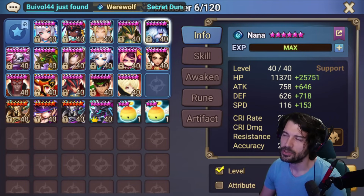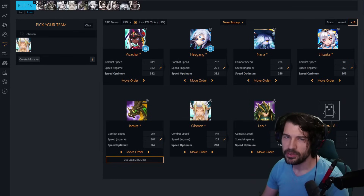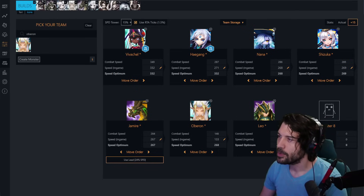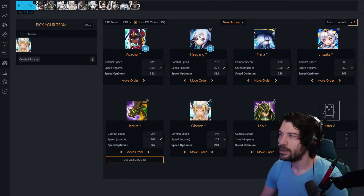Nana goes after Haygang but before Shizuka. Here's the rough tuning: Leo goes first, and if they give you Vivichell and Leo you get to kill somebody — that's how the combo works. Then Oberon and Shizuka follow. If they ban Leo, you can boost Oberon to snipe somebody, and if they kill him that gives invincibility for Shizuka.